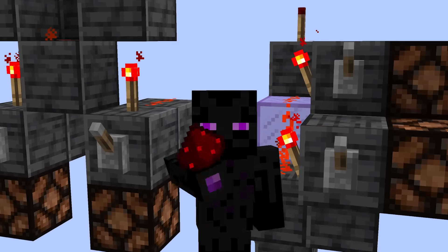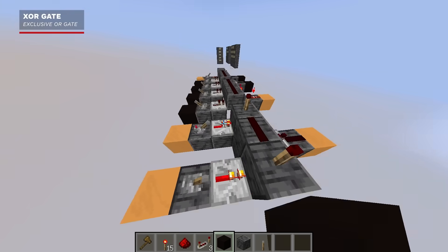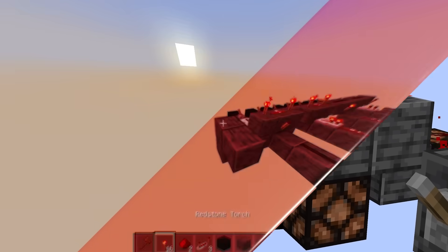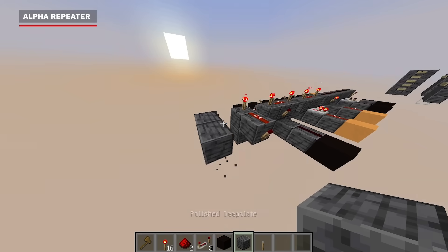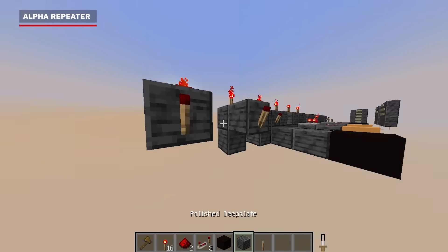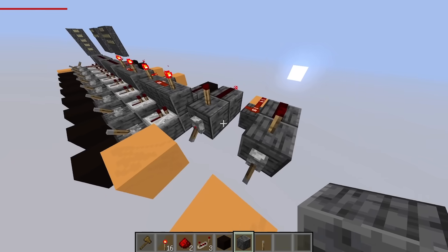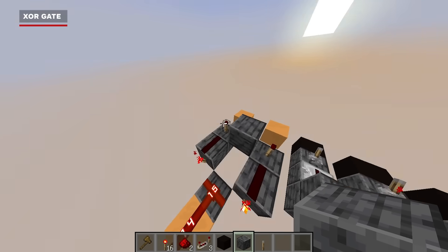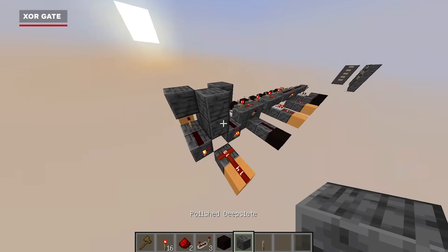Now we're going into gates that are a little more complicated. We'll modify the OR gate so that when both inputs are on, the output turns off — that's called an exclusive OR gate, or XOR for short, and it's what allows us to do things like addition. To make that, we create an alpha repeater — an inverter that feeds an inverter, which creates a repeater — place two of them next to each other to work like an OR gate, then add an AND gate to cancel the output when both inputs are on. Now the output is only active when one input or the other is true, but not when both or neither are.